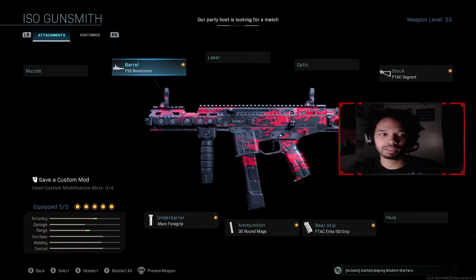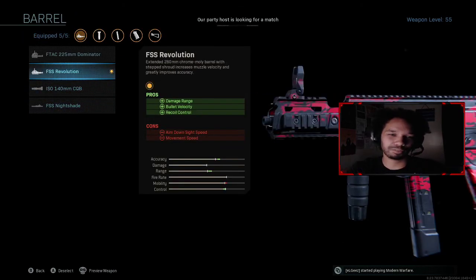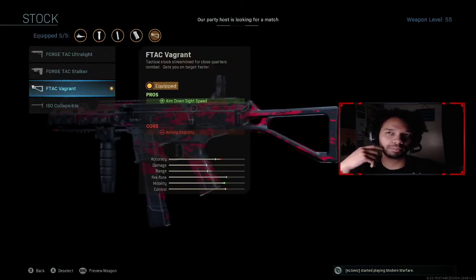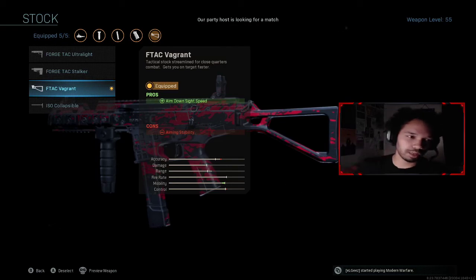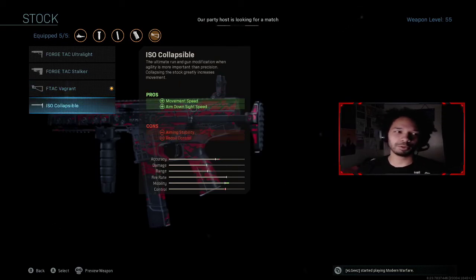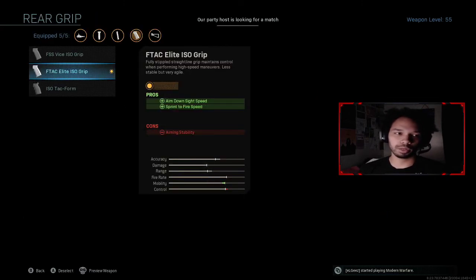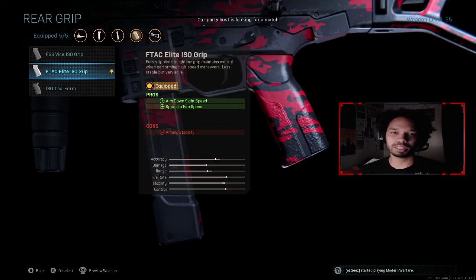Barrel: Revolution. I've tried out the Nightshade, but I think the Revolution barrel's just better. Stock: Vagrant — it's pretty much your close quarter stock on other guns. I would use Collapsible, but I feel like my shot is a little too shaky with that. Rear grip: you want to go ISO grip, which is pretty much stifled. Pretty standard.